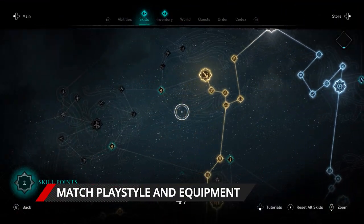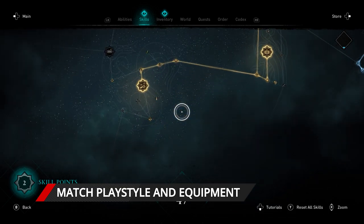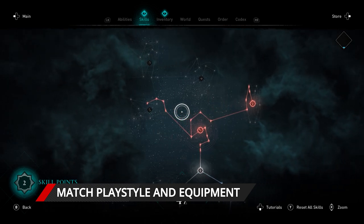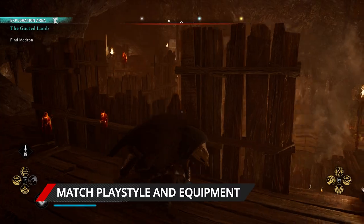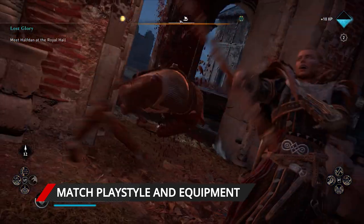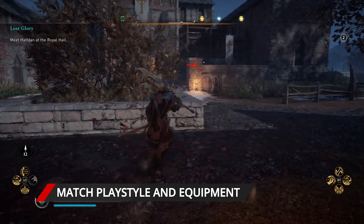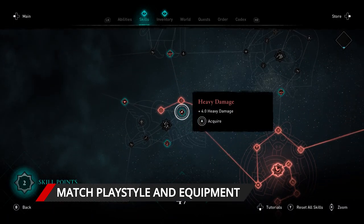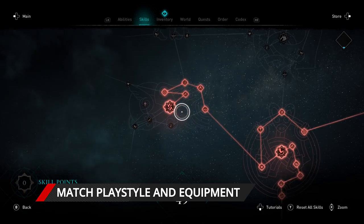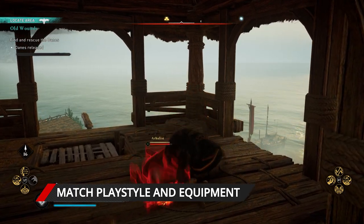You'll also want to match your playstyle with your weapons and armour. The game doesn't explain this very well, but it's super important. Spend some time looking at the skill tree and see which school takes your fancy: Raven for stealth, Wolf for ranged, or Bear for heavy. Then check whether you've got armour and weapons matching that school equipped. In each skill tree, there are nodes that only offer boosts if you're wearing items from that chosen playstyle, whereas armour comes in sets that provide specific bonuses for wearing all five pieces from the same school.